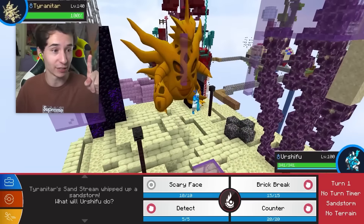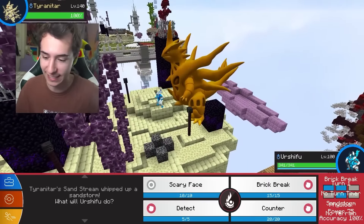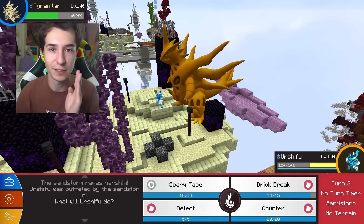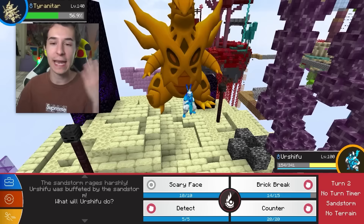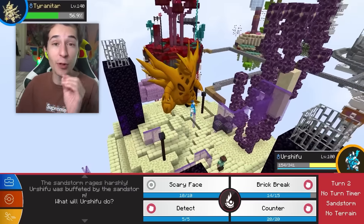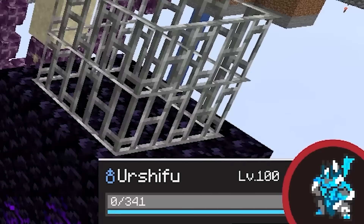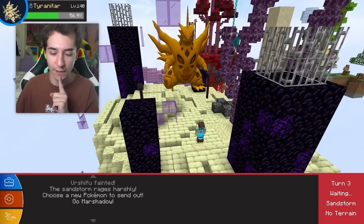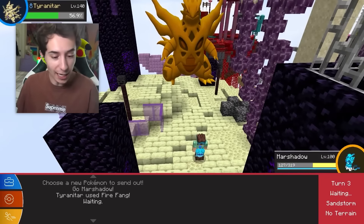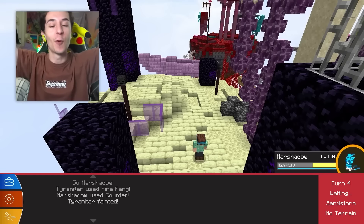Let's take on the level 140 Shiny Mega T-Tar with Crystal Urshifu leading. We hit him with a Brick Break — I might have a Big Brain Strat if we live this move, using Counter, which deals double damage if hit by a physical attack. Thunder Fang unfortunately kills Urshifu. Mars Shadow is here — we have Counter as well. We eat up the Fire Fang, and Counter takes down the level 140 Mega T-Tar! We have completed the Mega Boss Sky Block Challenge.